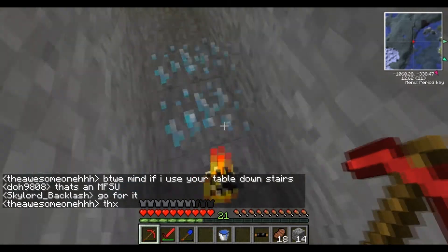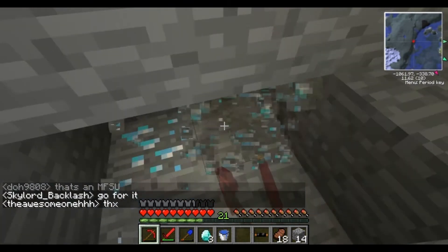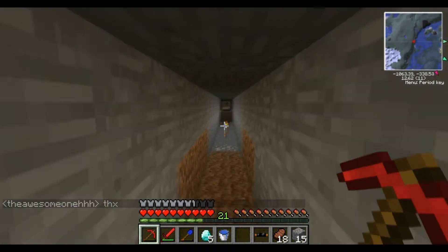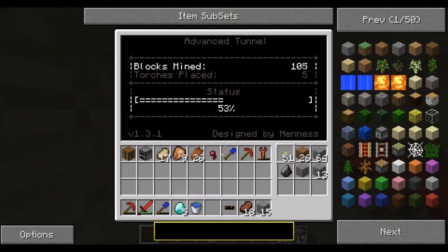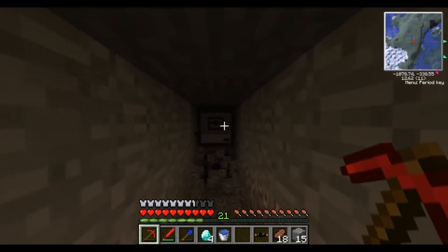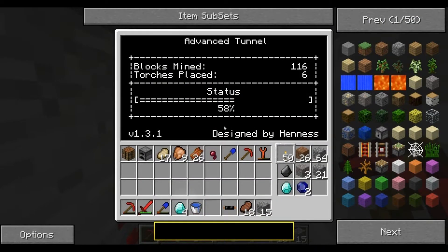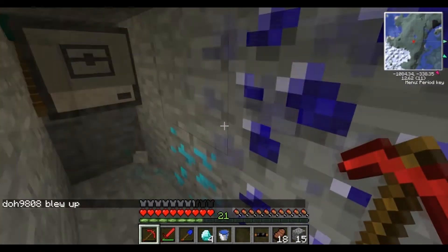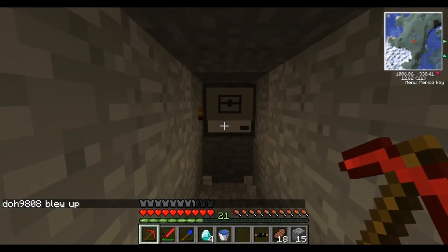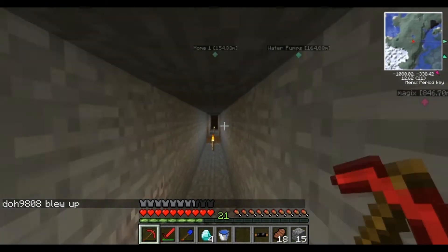It didn't pick up the diamonds itself, so let's mine this real fast. Look — five diamonds! What's amazing is you can put a diamond in the turtle's inventory and it will actually save room for diamonds. It'll set aside diamonds specifically — cool! It'll also save sapphires and diamonds it finds.